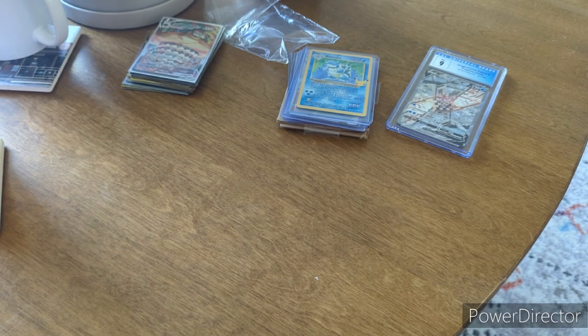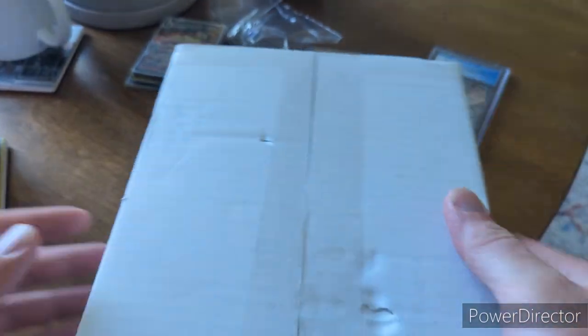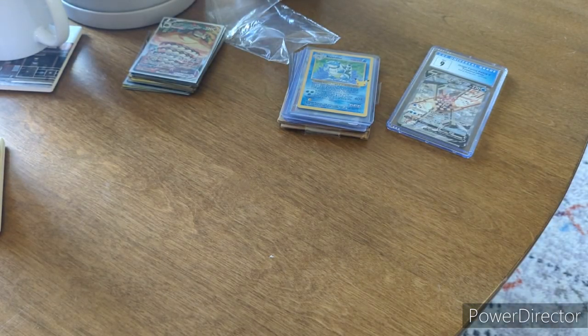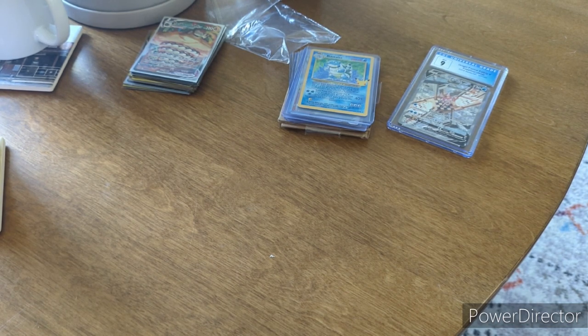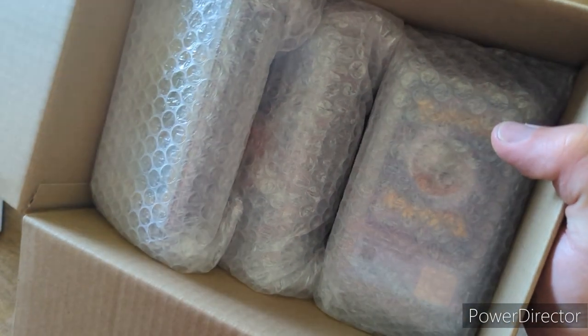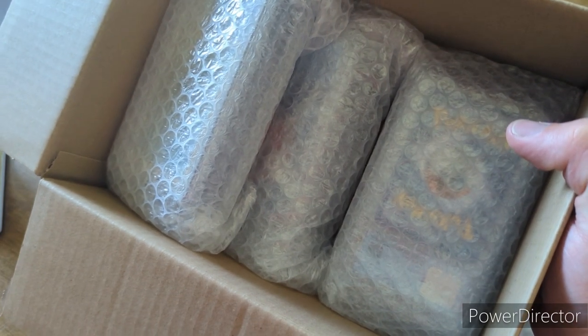Then I got this big box. I'll open this off camera since it's from a new buyer and I wasn't sure if they'd include a packing slip — and they do. Anyway, I went ham. I might have had a few too many adult beverages and bought a bunch of slabs. Like, I just said 'let's buy slabs tonight' and I bought a bunch.